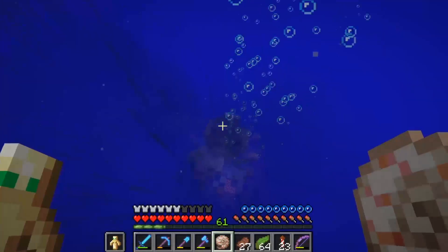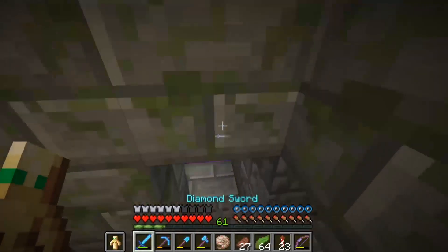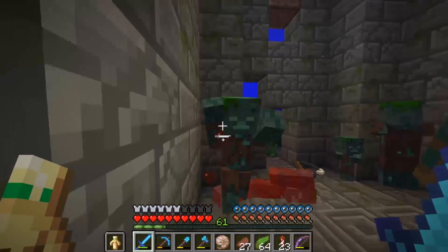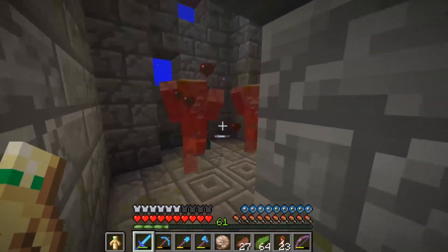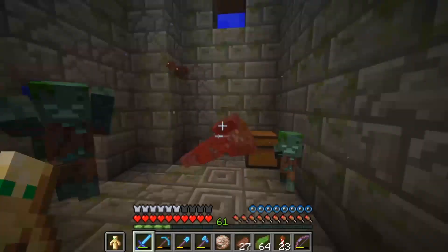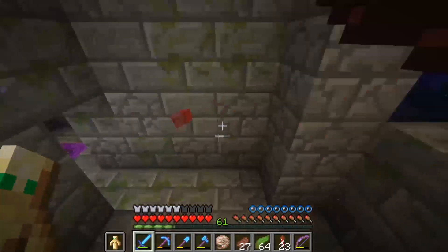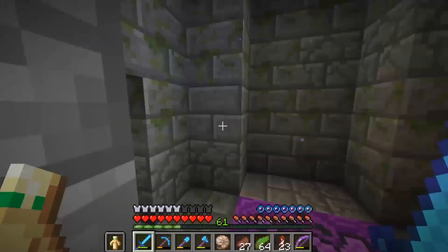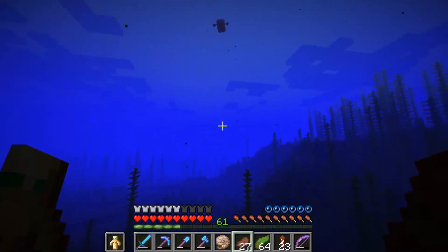We're able to take this little bubble column down here — it refreshes our air bubbles. There may be some drowned in here. Some terracotta — hello drowned! With these drowned you're also able to find some tridents. Sometimes drowned spawn with tridents, which is a new throwable weapon in the game. Nothing in this one unfortunately. Let's make our way back up, and I'm going to come back once I find a shipwreck so we can explore it.